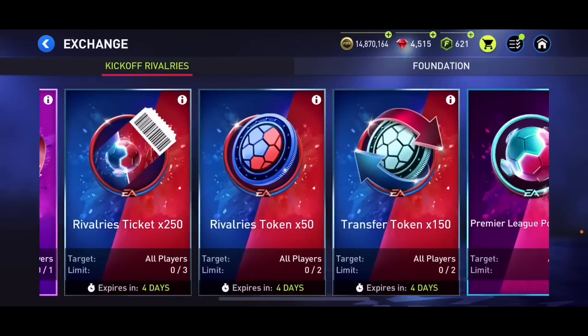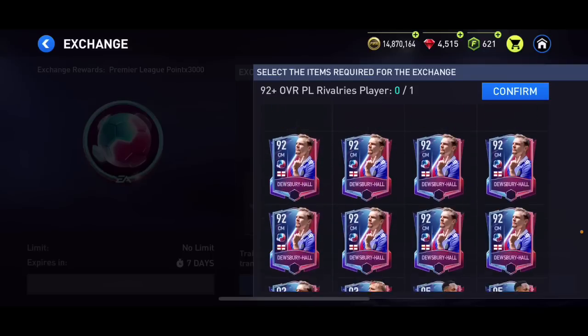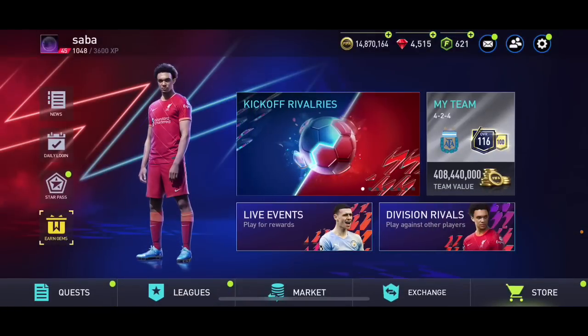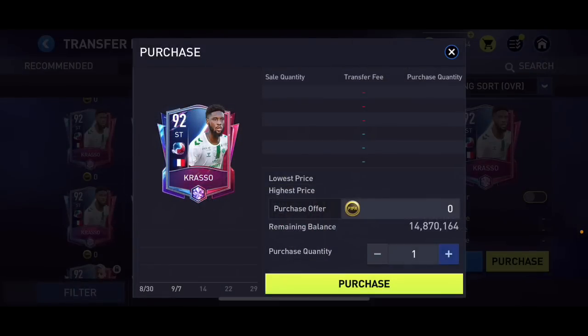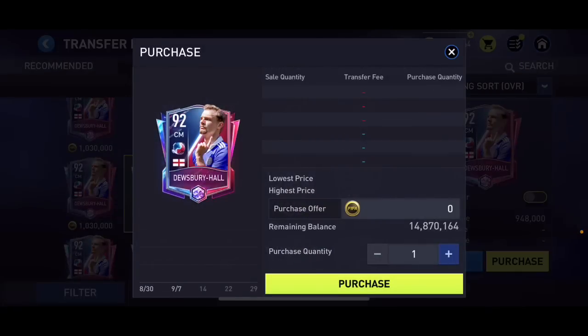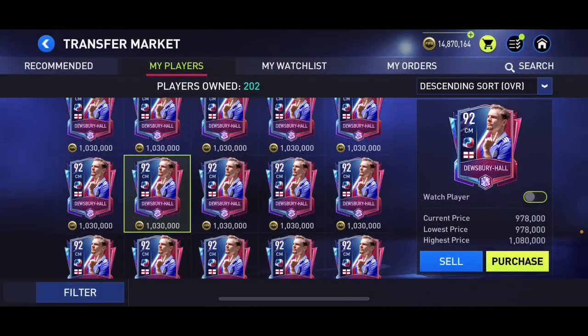Mark Barter has 92 pace — a bit slow, high/medium work rates — not the best card at all. For exchanges, I bought a lot of 92 overall players — Deusbreedholds — for around 760k each. They're now over one million. I bought them quite early so that's a good return. This is gonna be the end of the video — please make sure to like and subscribe!